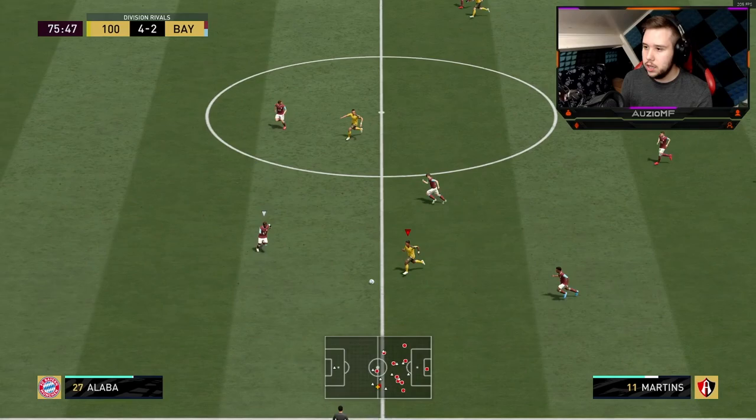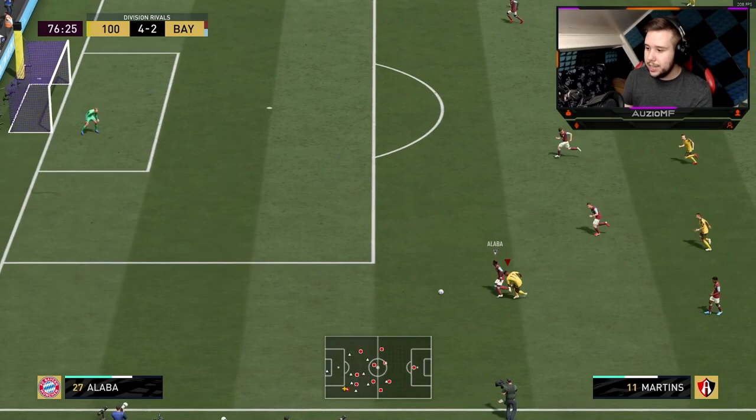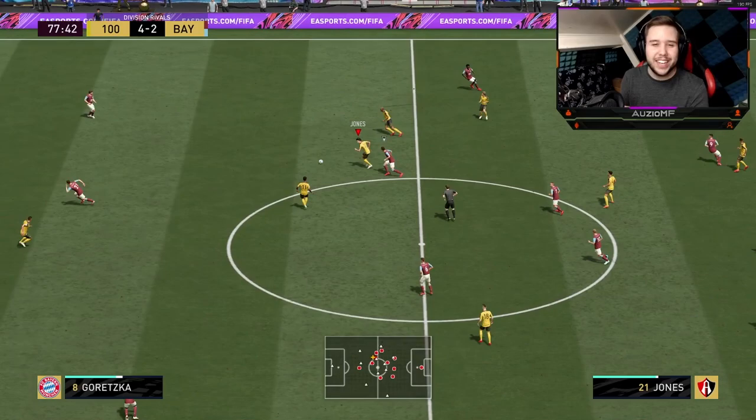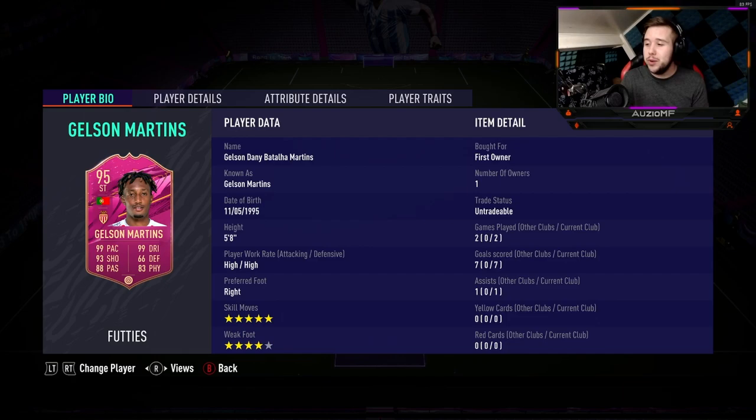Give it to him, there you go, keep it going — maybe pass to CR7 through the gap, continue making your run so I can play it back to you. That is beautiful. But right there is where you see his strength actually come into play. Is a player that's going to have like 90 strength going to get pushed off that? No chance. But because he hasn't got amazing strength, he's going to get that from time to time.